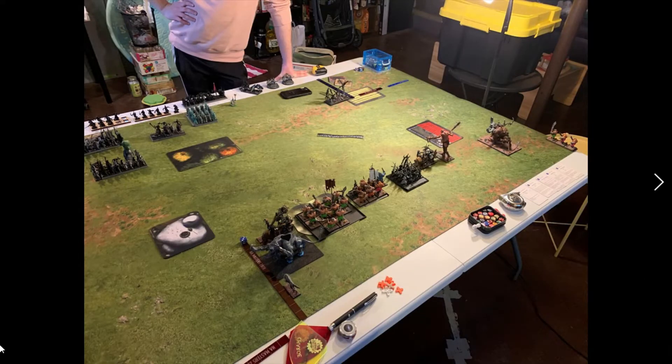Here is looking at the Ogre Khan deployment. We played Dawn Assault and Breakthrough, so my opponent got to pick table sides. I want to say I dropped one unit — I think I dropped my Scraplings right there in the middle, and then my opponent dropped his Reavers.